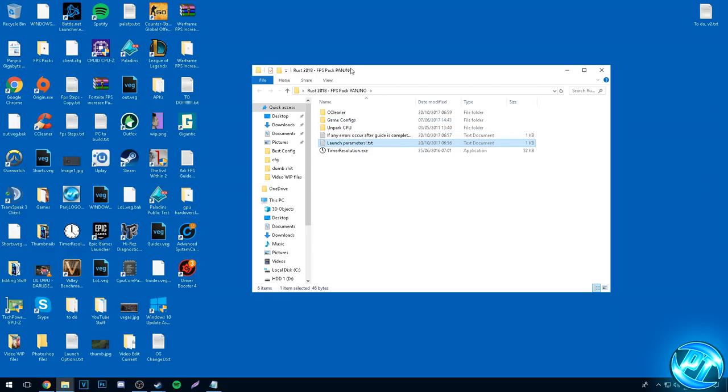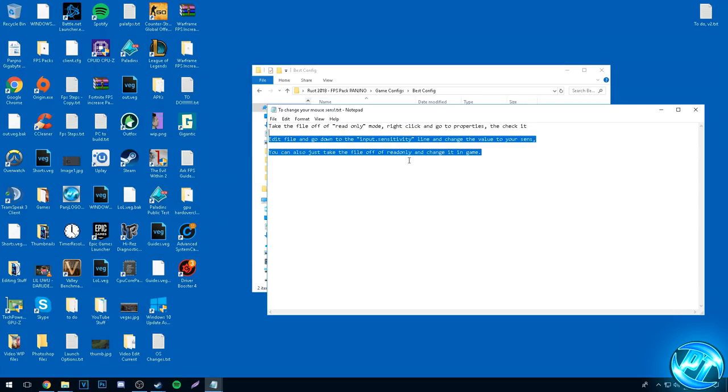Starting off, we're going to go into the GameConfig folder. Inside of here you can either go with the Ultra Low Config or the Best Config for overall performance while making sure your game looks good. I recommend anyone on higher-end, medium-end, and some relatively new low-end systems go with the Best Config. If you want the most FPS possible and don't care about how the game looks, then go with the Ultra Low Config. Decide which config you're going with, go inside the folder and you'll find a client.cfg, and there's also a little guide to help you put your old mouse sensitivity back if you wish.